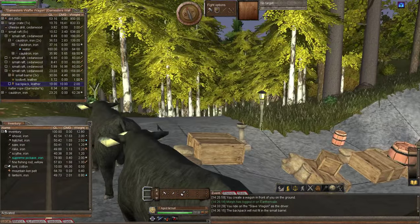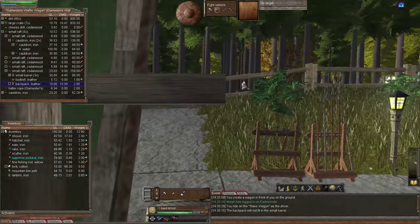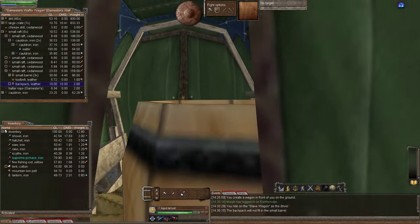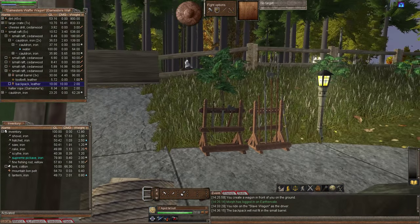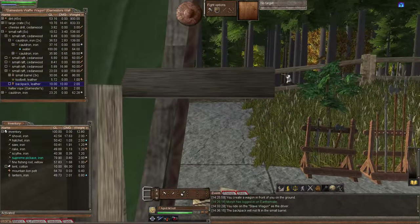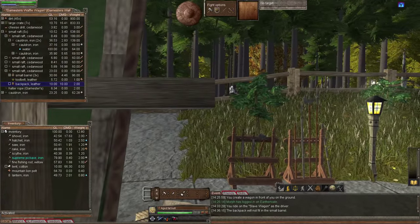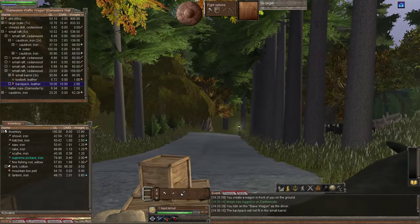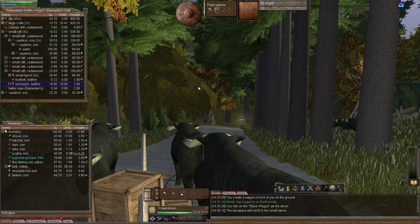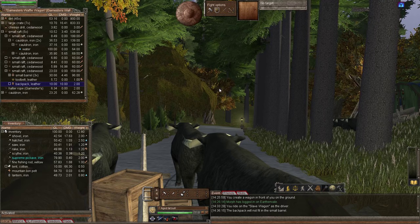The only thing I would say negatively about the wagon is when you're on it, with your large cart you got a full 360-degree view, but with the wagon you can only see about 50% of the screen. That's the only little nuisance. But you know what? I don't care, because look at all this storage - it's absolutely fantastic. There is the large wagon - I hope you've enjoyed this episode. Wherever you are in the world, god bless you and keep every single last one of you safe. Have a fantastic day, goodbye!